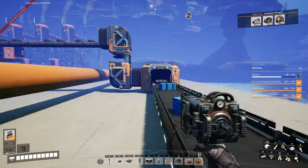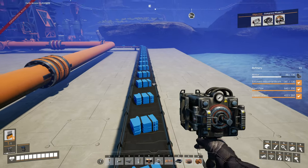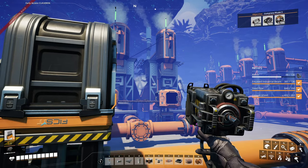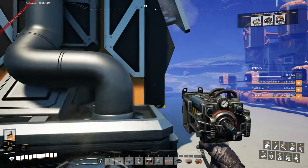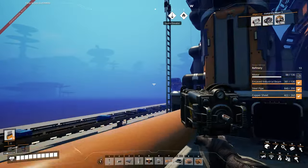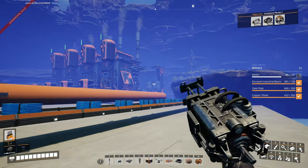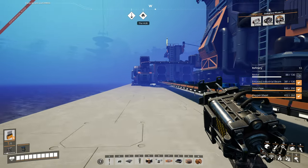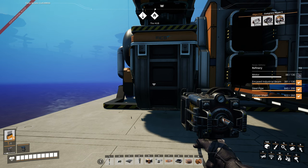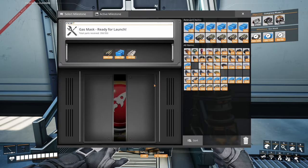Everything is getting sent off to our truck stop which is awesome. I just combined it onto one belt since it doesn't particularly matter. We're making 80 rubber and 40 plastic per minute, and that is our tiny little oil refinery. Now we can continue progressing our milestones — time for another button-pushing montage!